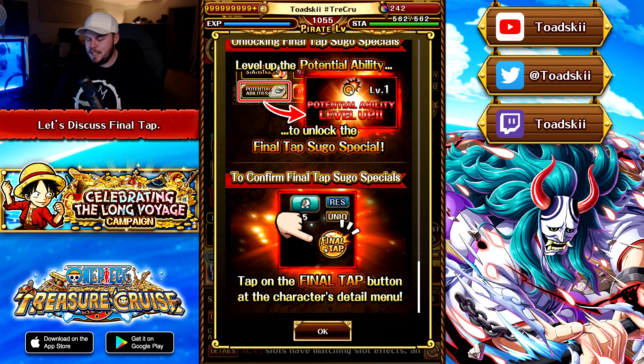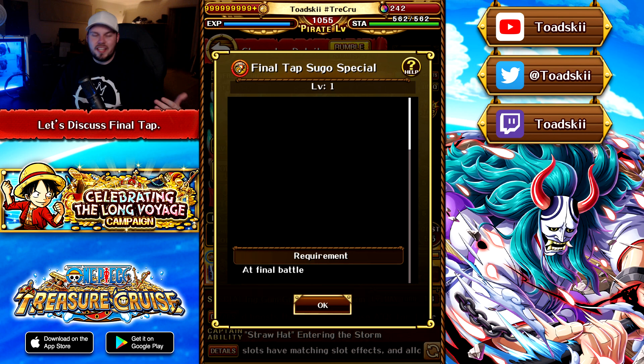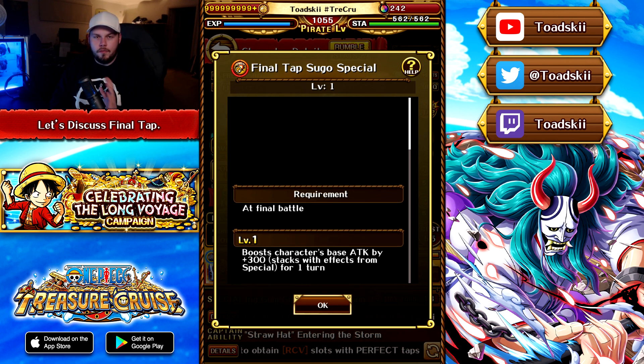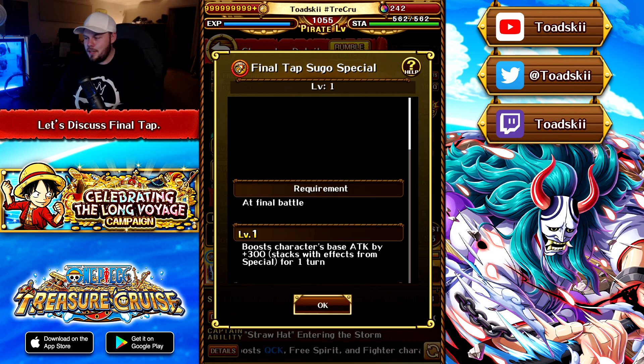I don't recommend spending for or farming dupes just to max out Final Tap abilities. Even in terms of Yamato, who probably has the best Final Tap in the game, I still don't think it's worth farming additional copies to get to level five Final Tap. Let's jump back over to Luffy and look at what he gets access to. In order for him to activate Final Tap, he just has to reach the final battle — it's not very difficult at all. At level one, it boosts his own base attack by 300 for that attacking turn, which is a guaranteed little bit of extra damage.